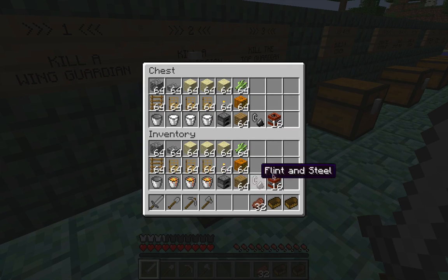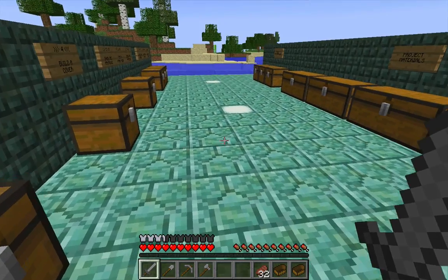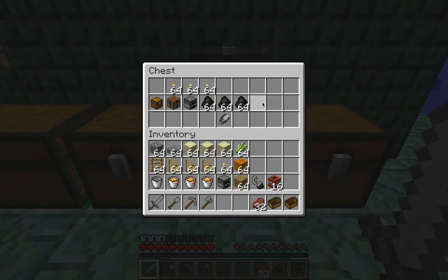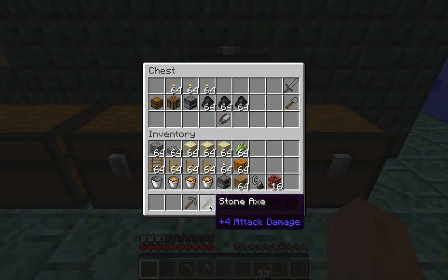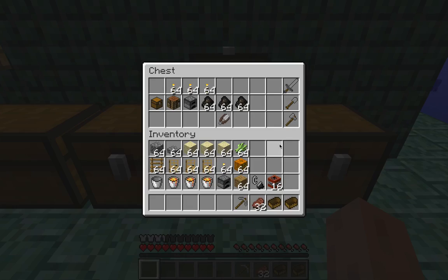I've already gathered everything from my stock of project materials, with the exception of the milk. So the first thing I need to do is park this lava and go milk a cow. I've also grabbed a couple of boats — one to get out to the monument, and another to get back — and I've gotten some food as well. That should suit me throughout most of the project. I'm also going to dump some tools I don't need; the only thing I'll actually need is a pickaxe.